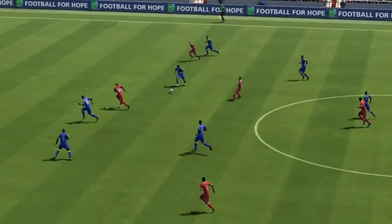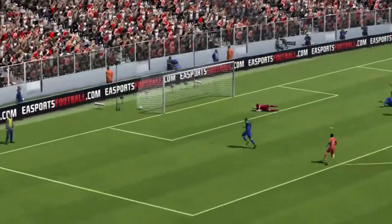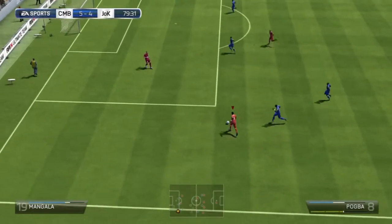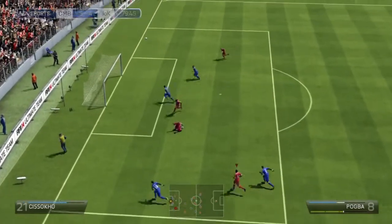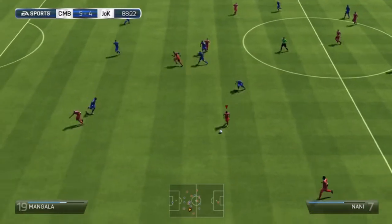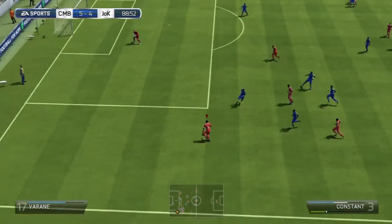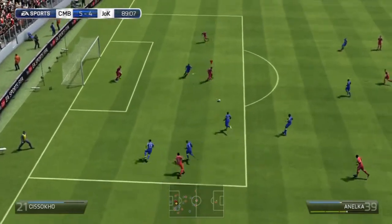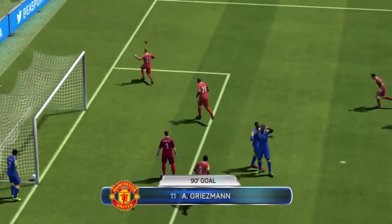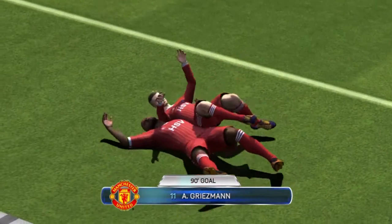I love Nicolas Anelka so much. Look at this — cute touches, sets himself, keeper's got no chance. It's 5-4 and we're starting to take command of this game. Nani causing problems down the side, picks out Kevin Constant on the overlap, and Anelka with a cheeky back heel and Griezmann finishes — just sublime. 89th minute, securing the win and giving us a breather.